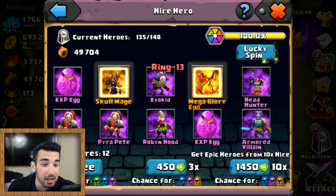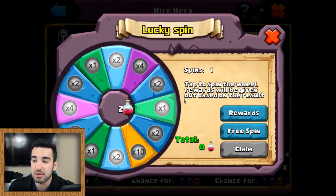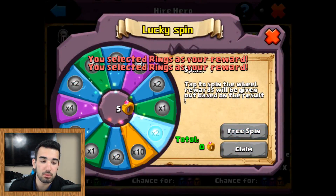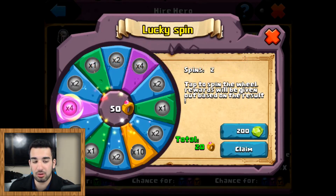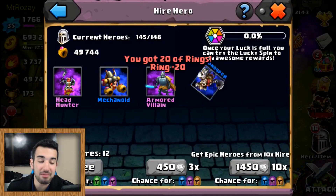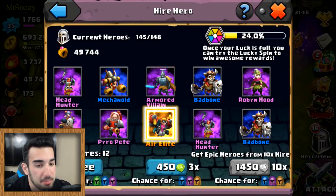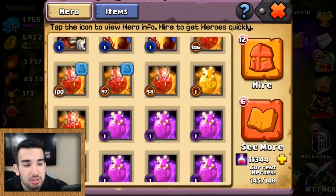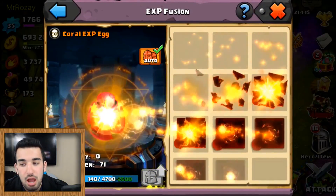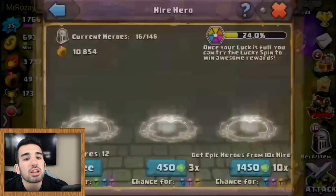He just got a Mega Glory Egg! I have never even had one of those on my account - I'm actually mad. I want a Mega Glory Egg. I'm looking to see if he can get a Wonton - I haven't seen a Wonton pop up yet. I want to go look at that egg real quick. I don't even know how much Glory XP you can get from it, it says 'Mega' so I'm assuming a goddamn lot. Blockhead - that's it, that's all he's gonna get from that.